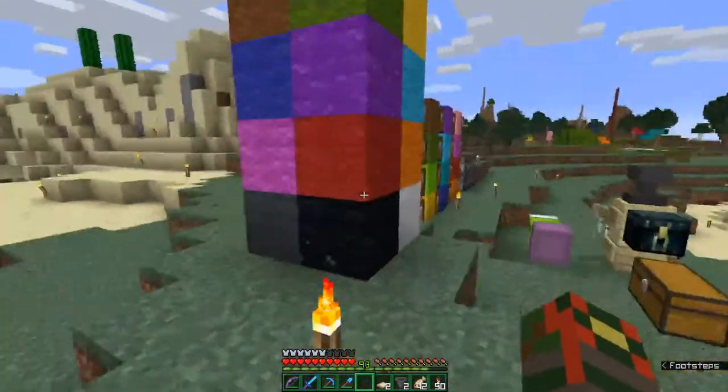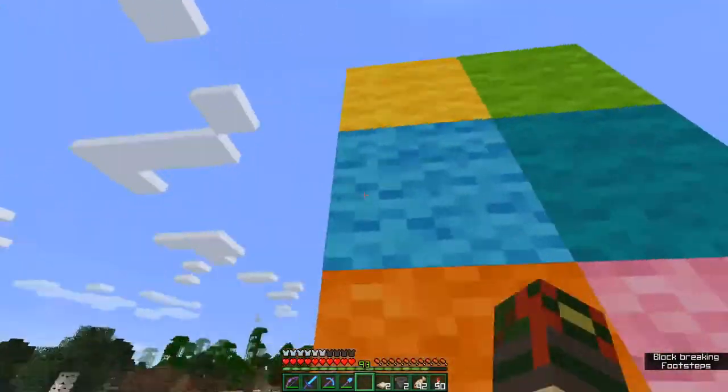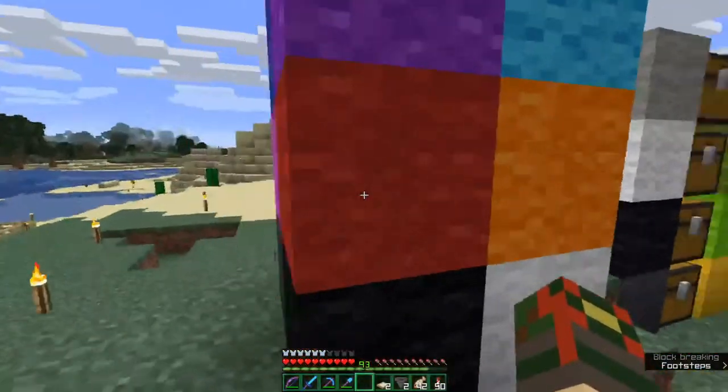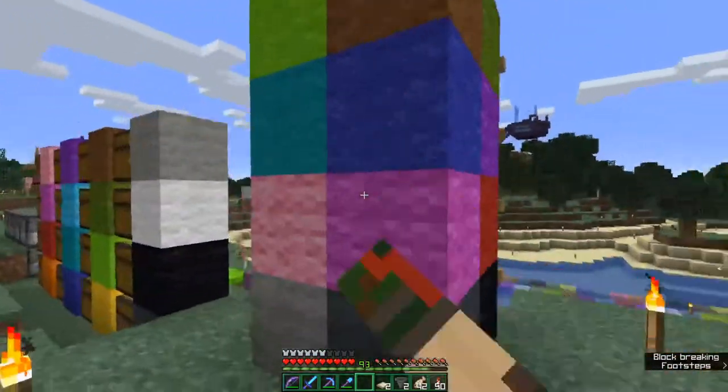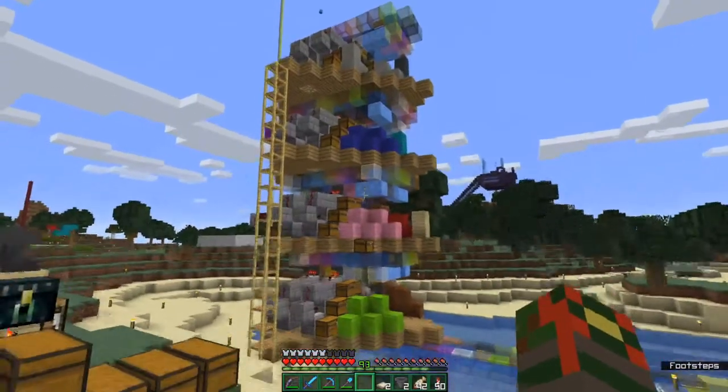I swapped some of the layers around, but one of the layers is a grayscale layer, one of the layers is my favorite color layer, and then there's the redder warmer colors, and then the bluer colder colors that are remaining on each of these layers.